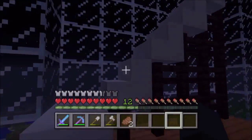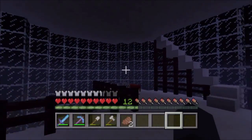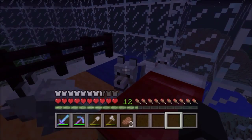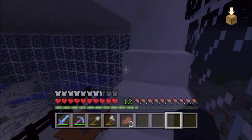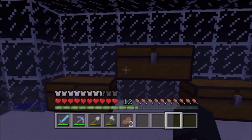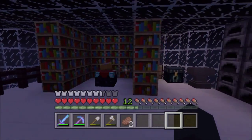So we go up the stairs and this is basically my bedroom. I have my bed and my dogs here and a new puppy. Then there's another level with chests and furnaces and my enchanting table and everything.